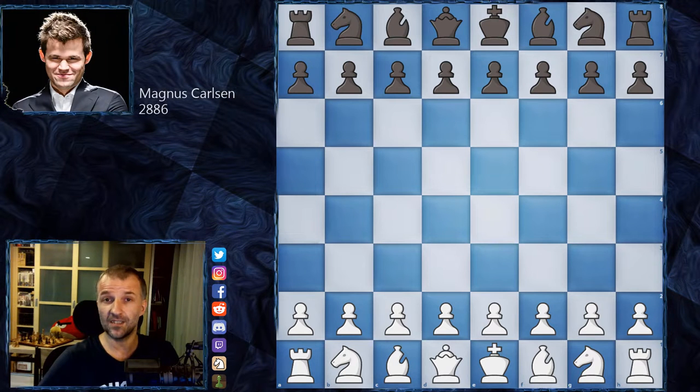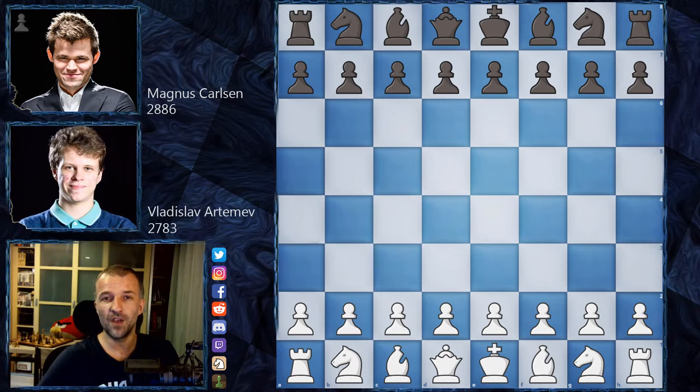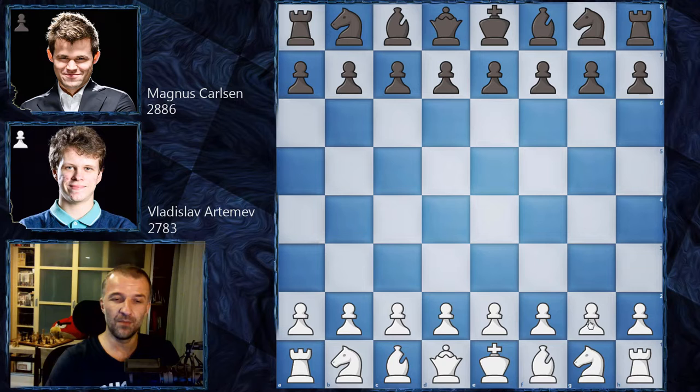Today I would like to show you the game between Magnus Carlsen, playing as black, and Vladislav Artemiev, who plays as white. The first game was won by Magnus Carlsen with the white pieces, then Vlad equalized, and now we have game number three. So without further ado, let's see what happened on the board.